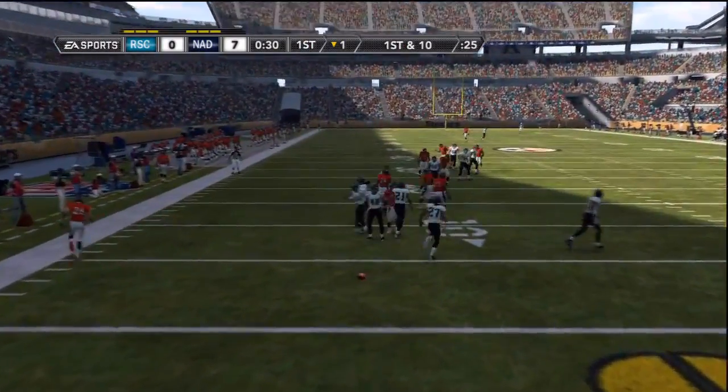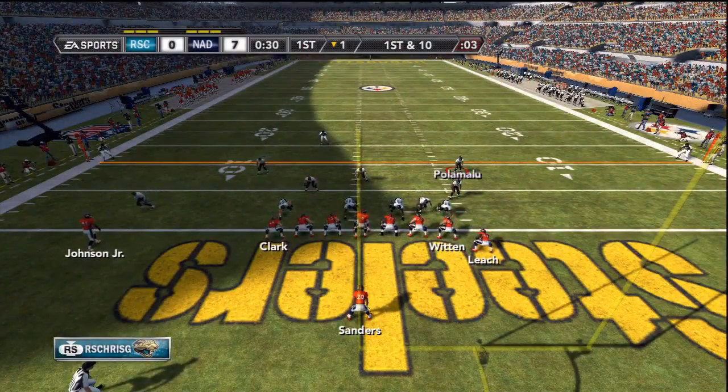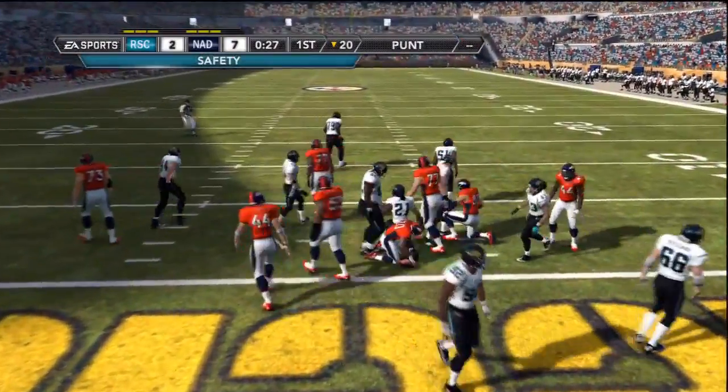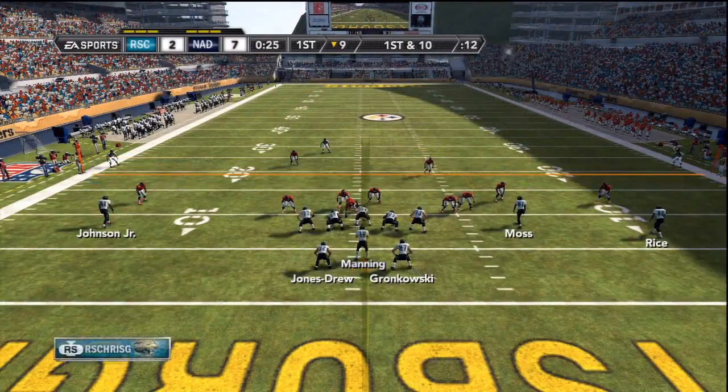Pinning them on the 1 yard line, Nottisfan's offense might have some trouble. 1st and 10 backed up on their own 1 yard line, hand off to Barry Sanders, and Ray Nitsky is going to hit him in the end zone for the safety. My defense comes up big here, getting us the ball back and 2 points.